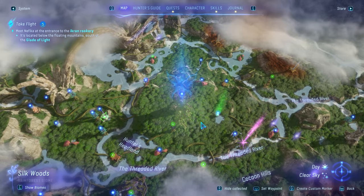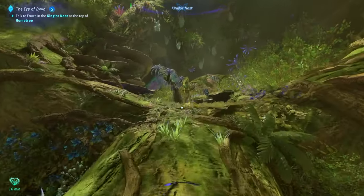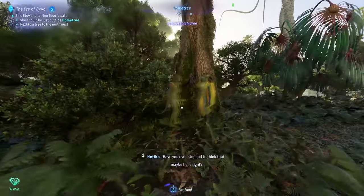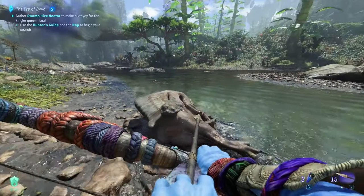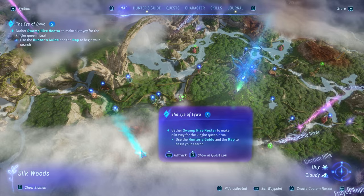Alright, so the first thing you're going to have to do for this questline is go to the Aranahe clan home tree in the middle of the Silkwoods, where you will meet Etua on the first floor. And after talking with him, you also want to meet Nefika right outside the home tree, who will ask you to gather Swamp Hive Nectar for the Kingler's Queen Ritual.